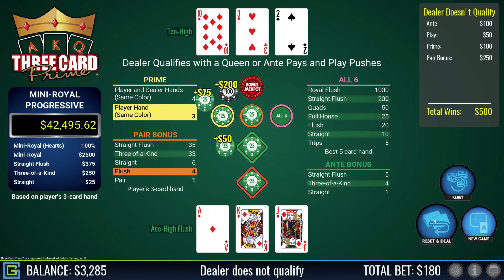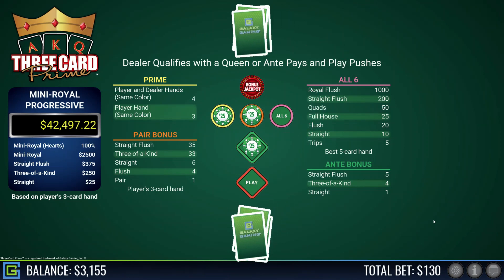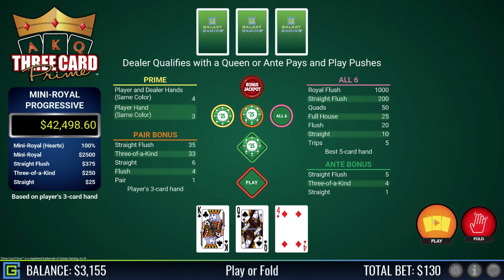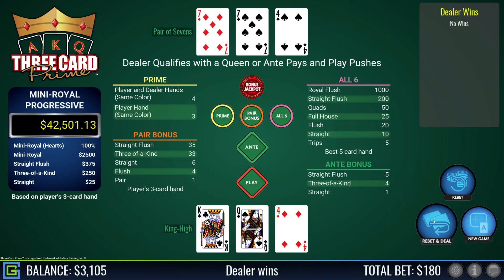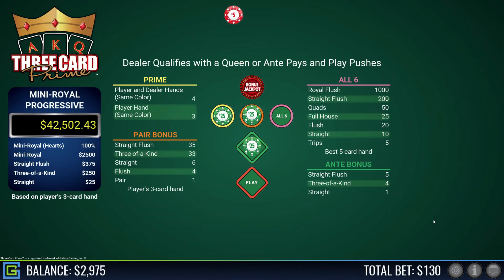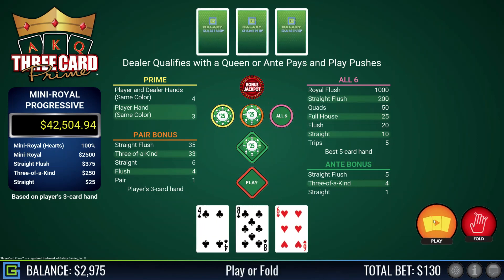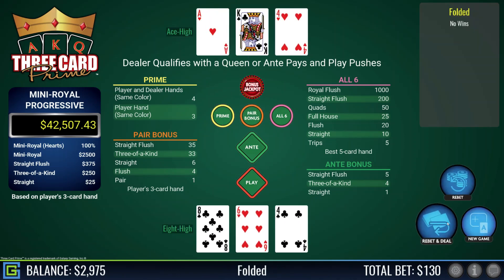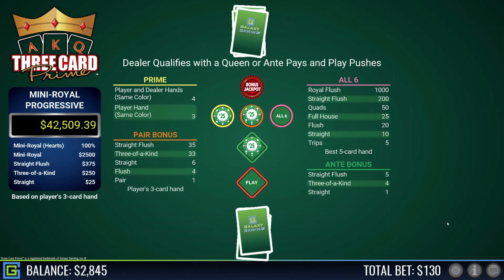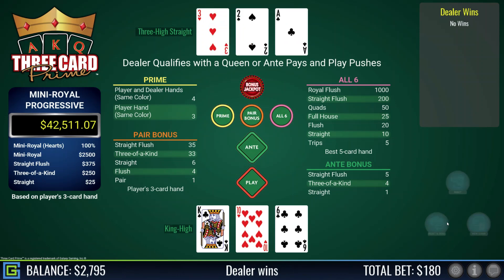Dealer does not qualify with ten of diamonds high — come on straight flush, we're nearly there. King-queen-four, that's playable — dealer has a pair of sevens, beats me. Now I'm over $3,000 — at $3,100 at the moment, so $100 above my initial stake. Eight-six-four — dreadful, fold. Dealer has ace-king. King-ten-six, playable — dealer has a straight, three-high ace-two-three.